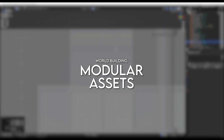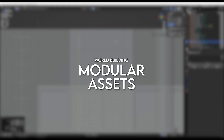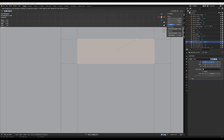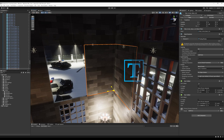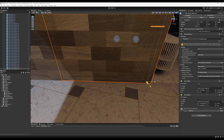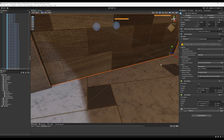Modular assets are pieces of a larger set that fit modularly together to form, for example, a building or other things. By breaking what would otherwise be a larger single mesh down into individual pieces, you unlock numerous benefits. Easier placement: pieces will snap together perfectly when aligning them in a game engine, meaning no more painstaking zooming to infinity trying to line up objects together.